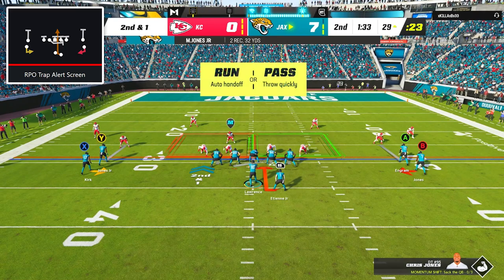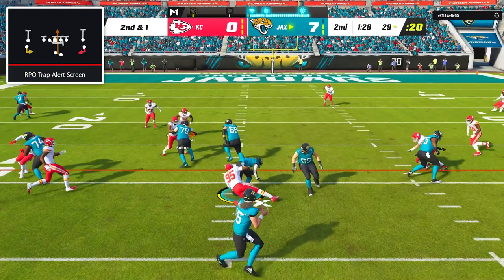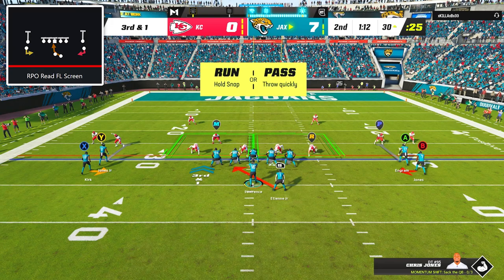On 2nd and 1, I went with RPO trap alert screen, and for whatever reason, the geniuses on my offensive line decided to run into each other, and instead of blocking defensive tackle Chris Jones, they let him come in unblocked to bring Travis Etienne down for no gain.